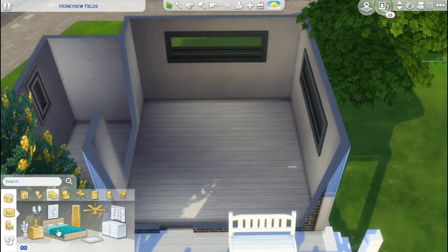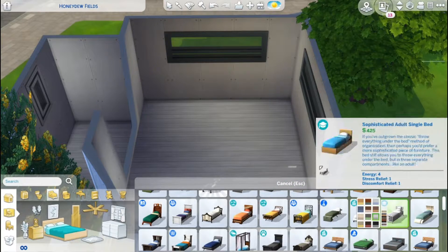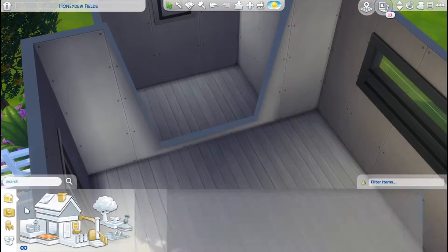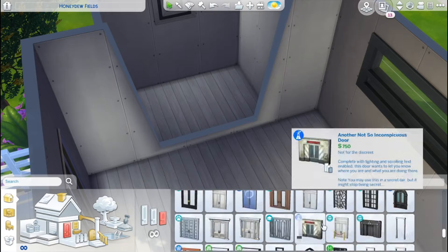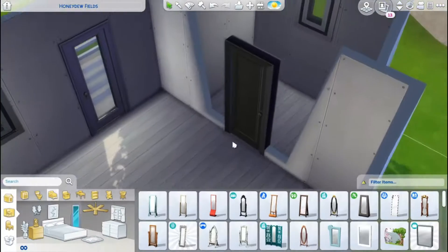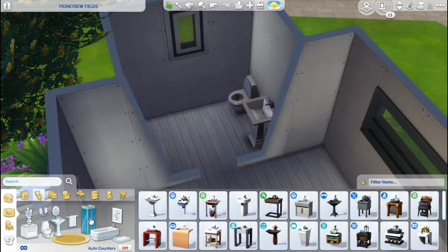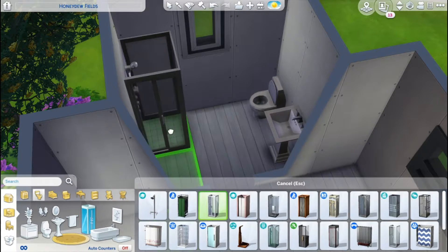I just wanted some nice wooden floors — I like the wooden look. I thought carpet would be easier but I went with wood. I've been having a lot of fun with Discover University; it's kind of different compared to University Life.